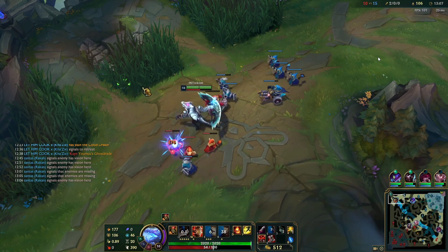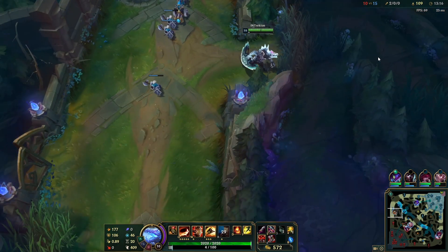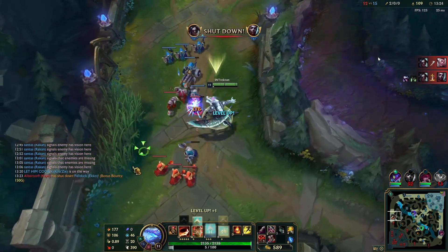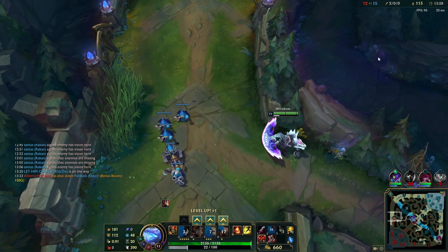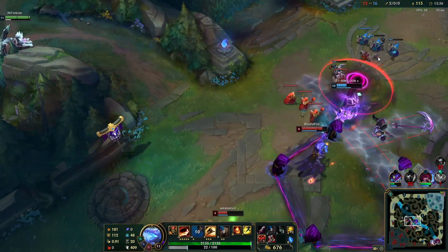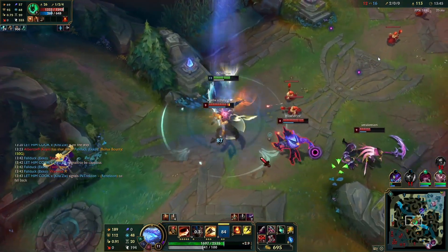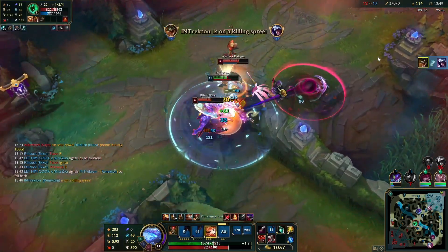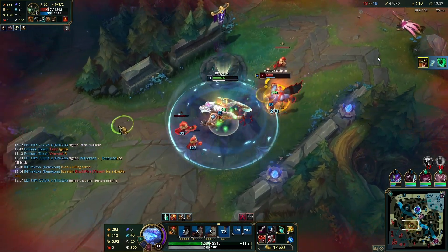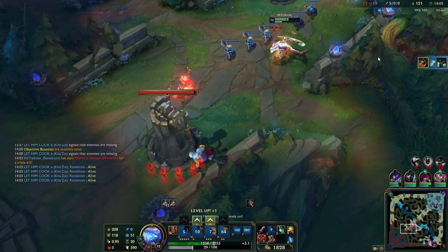So what happens with this matchup for Warwick? He's pretty much useless — the champ is very bad overall. He's just a cheese champion that either gets ahead in lane and has a way of ulting people and being annoying, or he just doesn't do anything if he's even or behind. At this stage I shove in and roam because there's a fight mid. I see a few people — I'm level 11 and I'm giga fed at this point. I auto him down, start ulting, flash on the Talon just to get the kill. If I just E he'd E over the wall and remain difficult to kill.